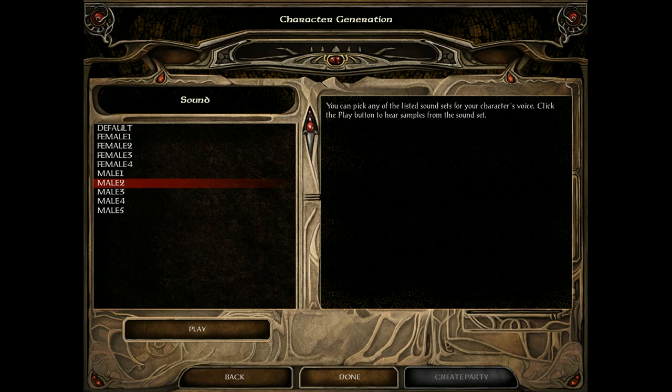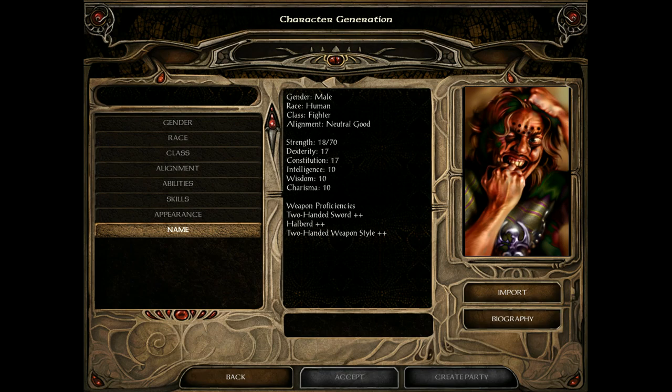Here's my final advice for new character creation: go with whatever class you want. A word of warning — whatever class you have, you start with 89K experience points. That's less experience than you'd get from Baldur's Gate 1 plus Siege of Dragonspear. We'll talk about the importation of characters next.